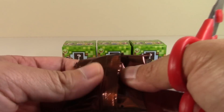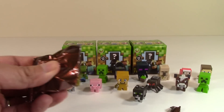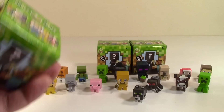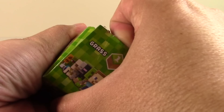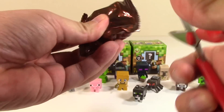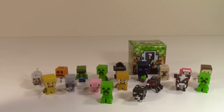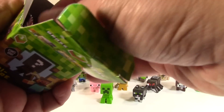Anytime I get some duplicates I'll end up giving them to my nieces, and then they go home and lose them - that's how it is with these kids. Alright, what is this one? Oh, Gold Armor Steve! Gold armor - come on, man, we all know gold armor is weak. Why bother? You're better off with iron - gold is a very soft material. Oh look at this, another Creeper! Can't have enough Creepers - we all know they're silent and deadly.